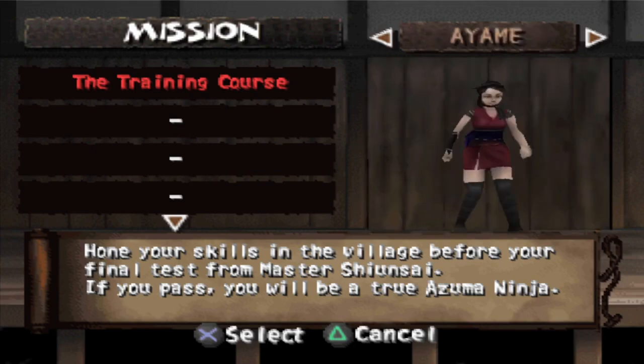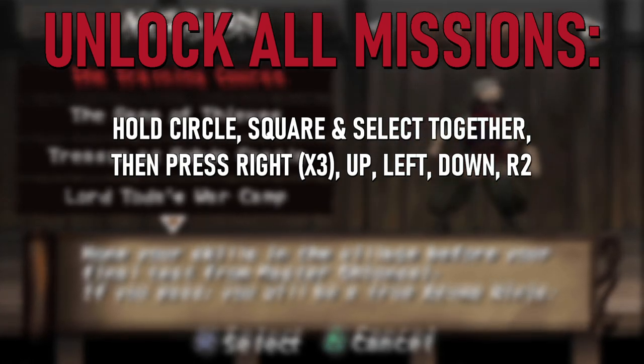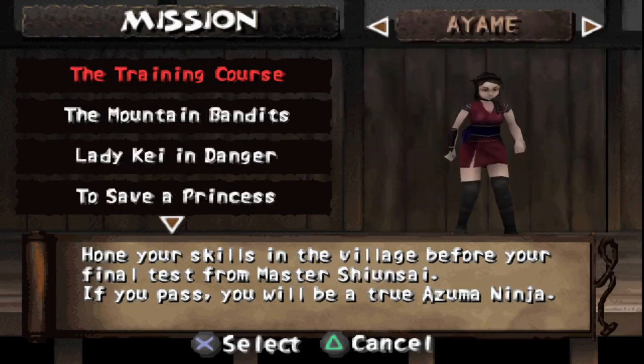Ordinarily, you would unlock missions one by one as the story progresses, but if you just want to have fun playing whichever mission you desire, then hold Circle, Square, and Select together, then press Right three times, Up, Left, Down, then R2, and you will unlock every single mission for every character.